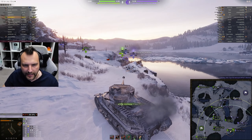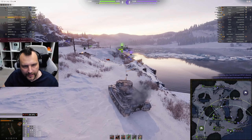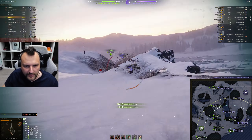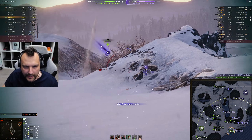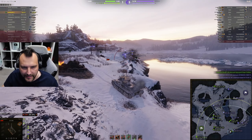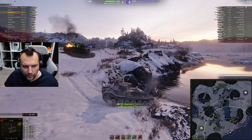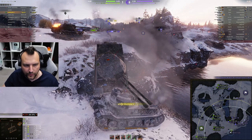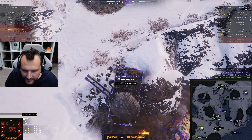Looks like the enemy is making a mistake — this is exactly what I am looking for. We just need to get involved and make sure we punish the Caernarvon. I am aiming for a track for a very serious reason, because if we can track this guy we can perform significantly better. One more shot and we are going to track him — he is tracked, beautiful. Art is shooting AP at us but it doesn't change anything. We need to fight for our life, otherwise it is going to be game over. Enemy team is way more powerful than we are, but we are just trying to get as much use as we physically can.